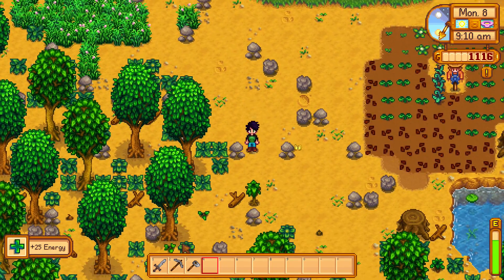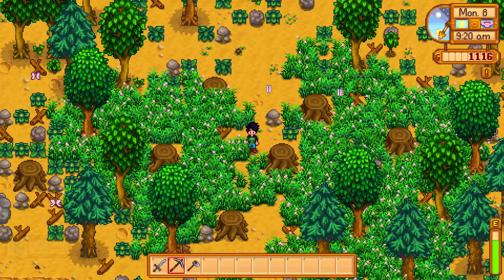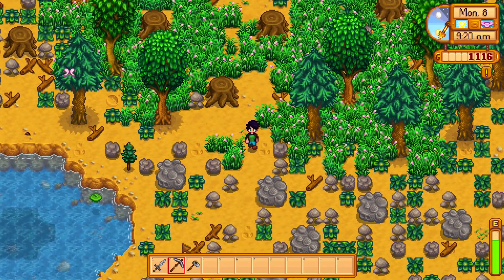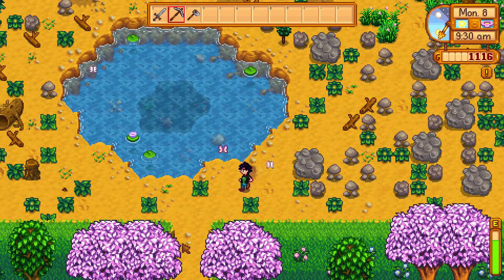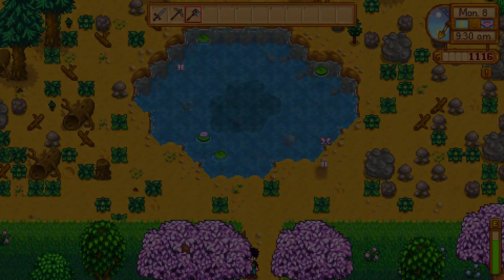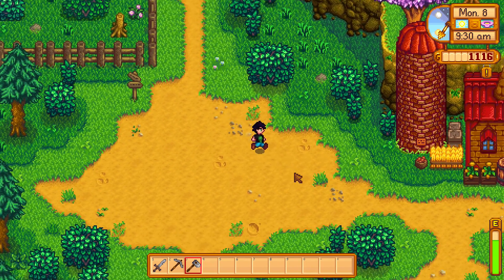There we go. Let's go see if we've got some onions down here that we can pick up and take with us, so we've actually got a way to recover health now. I'm not sure if they recover energy or not, but I guess we'll find out when we go down here because we do need to get those to Clint and we need to be relatively quick about it.